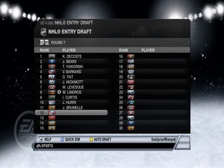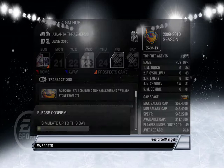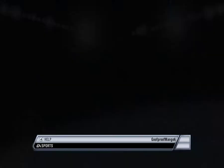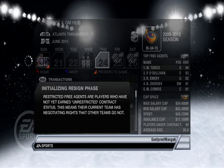I should just stock up on seventh-round picks so I can pick a bunch of goofy names. Sim up to this day. Congratulations on earning — okay whatever. My GM rep dropped? That's stupid.